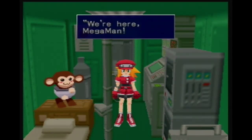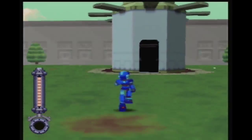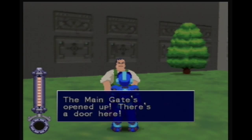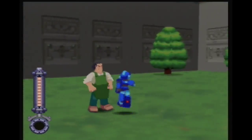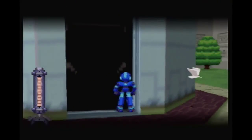We actually do have to go here. Let's see what this guy says. Look at this — main gate's open. There's a door here. Are you gonna go inside? That depends. What's wrong with your face? Turns white from a distance. Whatever. In we go.